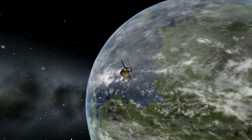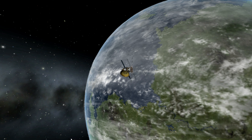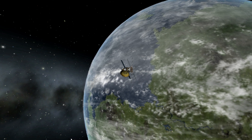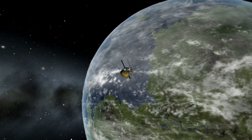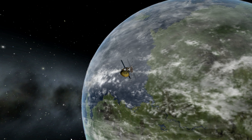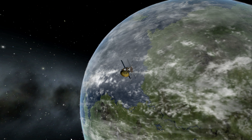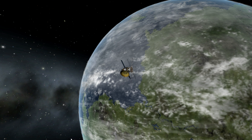Now the cloud system actually works on Kerbin and every other planet that has an atmosphere — so Jool, Laythe, Duna, and Eve all have cloud cover. Now Kerbin is the only planet that obviously has a population that would have cities, so it's the only one that actually has the night lighting system, which I'll show you in a second.